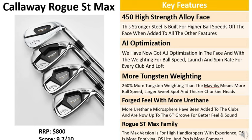We've got 260% more tungsten weighting than what we had in the Mavericks, which means more ball speed and a larger sweet spot stretched along the blade for better performance no matter where you hit the ball on the face. We've got thicker chunkier heads, a forged feel with more urethane microspheres inside the club, and a sixth groove for better sound, feel and slightly more spin. These come in four versions of the Rogue ST Max family to cater for all levels of golfers and are available at $800. We're giving them a score of 9.7 out of 10.